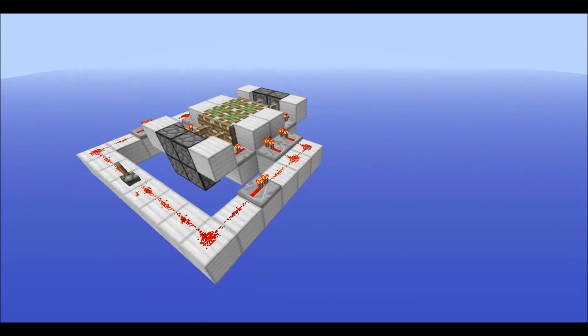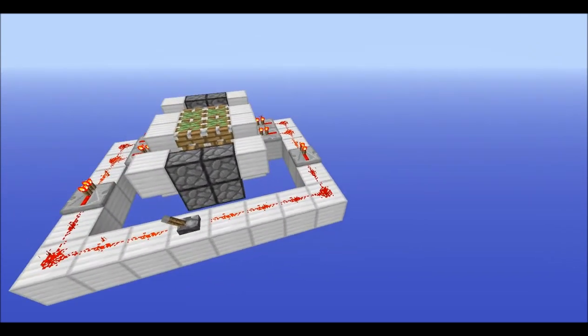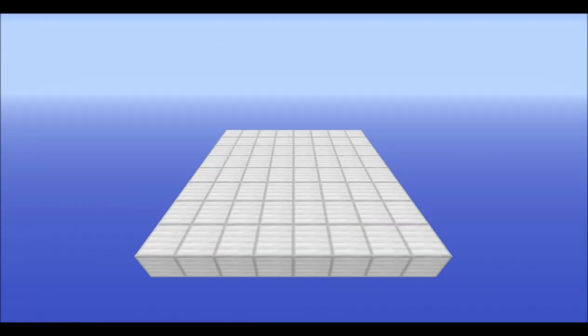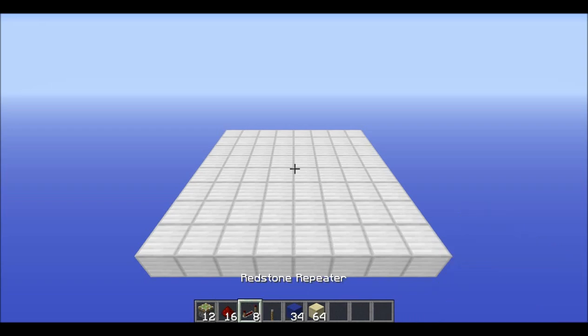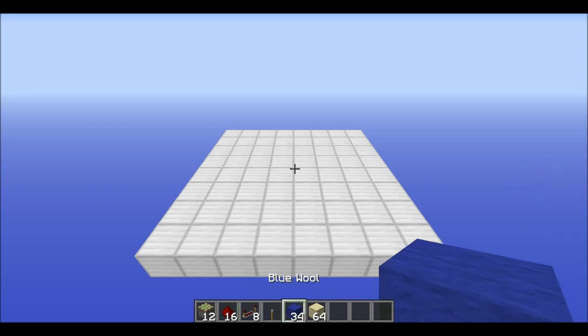So let's take a look at how to build this thing. You want to start with an 8x8 area. The stuff you need is: 12 sticky pistons, 16 redstone, 8 redstone repeaters, 1 lever, and at least 34 building blocks.